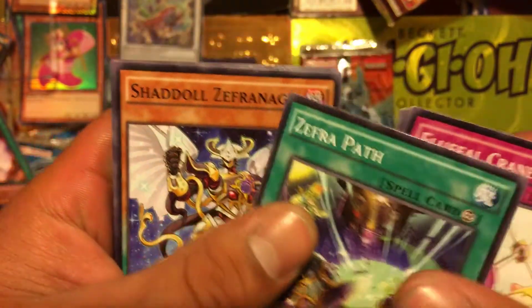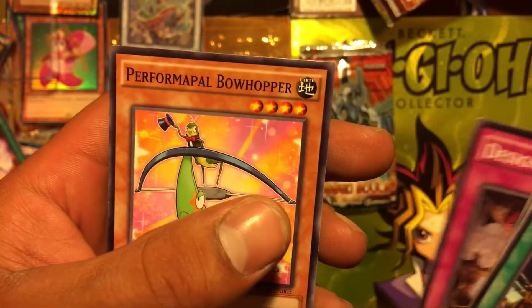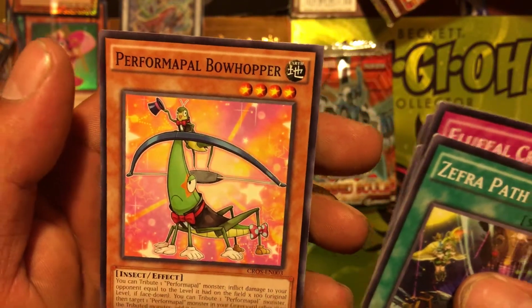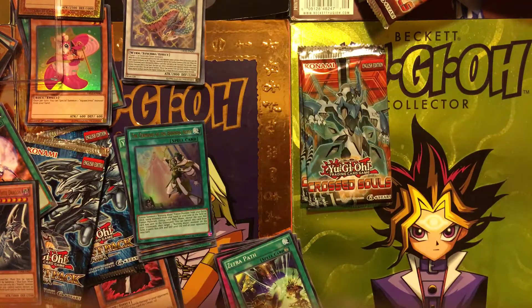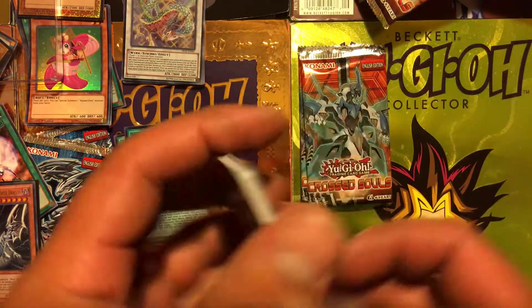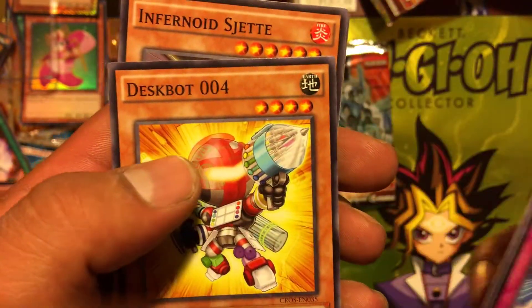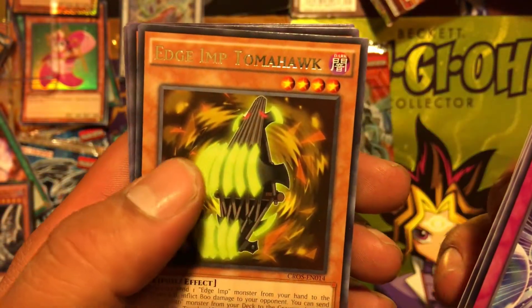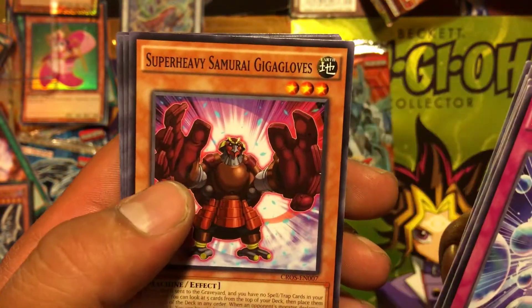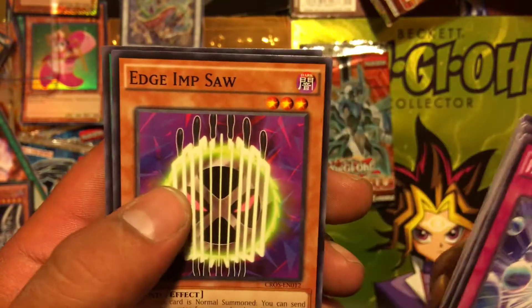Fluffal Crane, Super Heavy Samurai Big Waraji, UA Rival Rebounder, Phantom Griffin, Void Purification, and Zephyros the Elite. Seems to be no foil in this pack. Half Unbreak, Pendulum Rising, Despot 004, Infernoid, Edge Imp, and Super Heavy Samurai — that's diversity. Edge Imp Saw and UA Signing Deal.